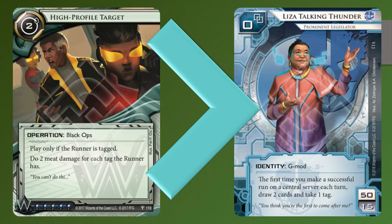And that's why you should play High Profile Target. Just splash one in every one of your decks, whether it's Weyland or not, whether there's a kill plan or not — because you know, tilt them, make them mad. They ask for it. Thanks for watching and happy netrunning, see you next time. Yee-haw!